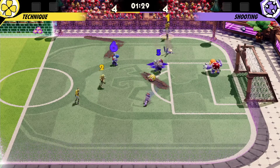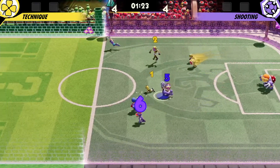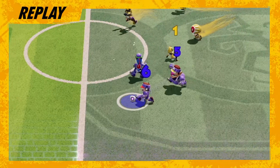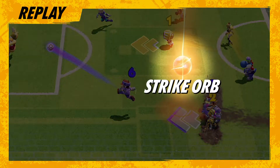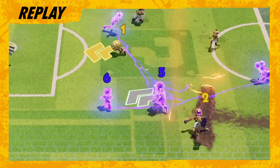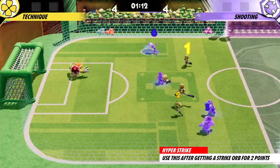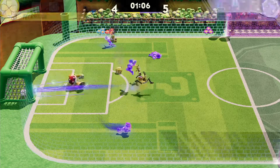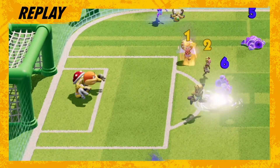Waluigi on the yellow team dodges. Now center — combo shot! But it's blocked, and Purple comes in with a rebound. Can they get the counter? No go. Excellent job outrunning the defense — no goal, but they've got a strike orb. Purple has the hyper strike on deck. Rosalina's in possession, but Yellow is on high alert. They go in for a press, but Rosalina dodges and passes to center. Yoshi kicks it in! Were you expecting a hyper strike? Well, so was the defense. Great pass work and a calm shot by Yoshi.